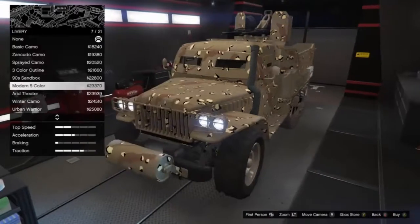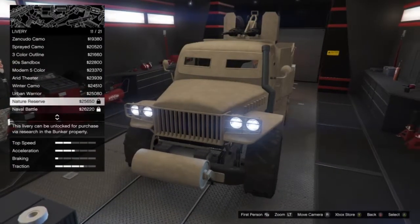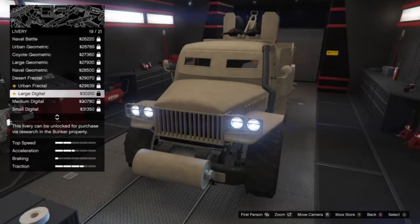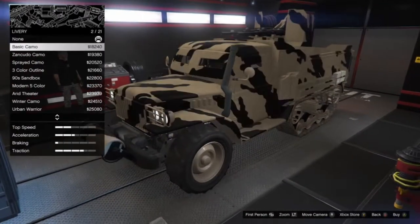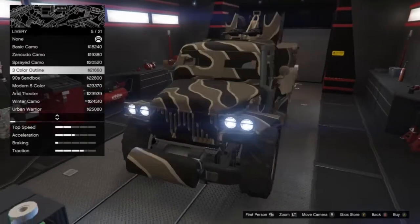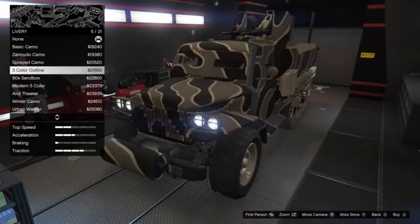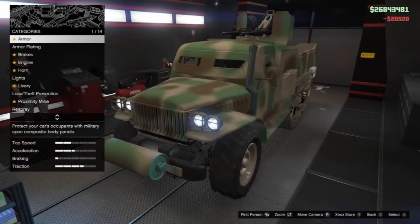Brand new DLC vehicles pretty much all have an option to put a livery on them. But as you can see, there are tons that are locked — I think you get those by doing research from your bunker. Since this looks kind of rogue, we're going to go with a sprayed camo. It looks pretty cool — we'll make it a militarized style vehicle.